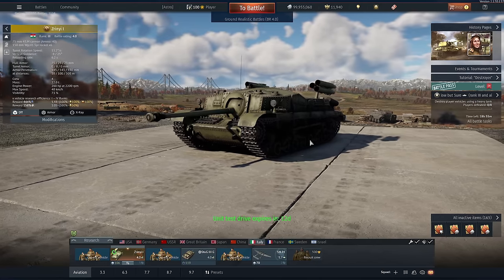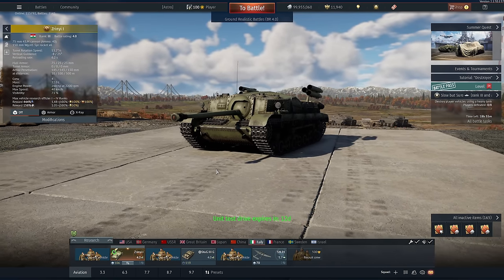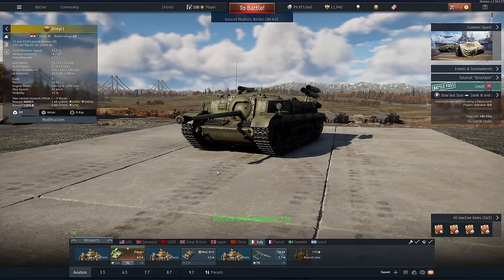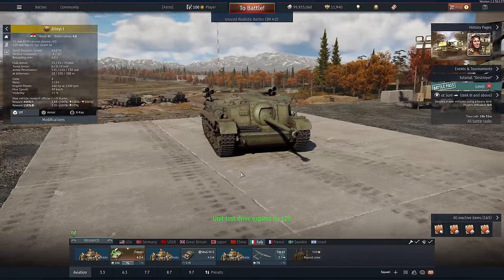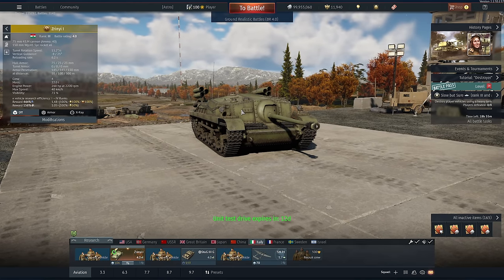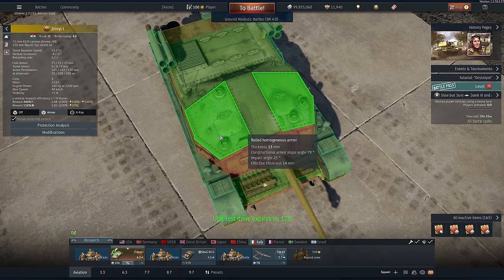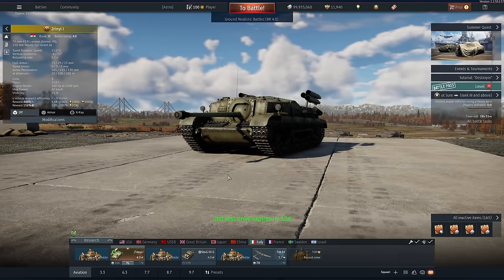This thing is just absolutely miserable to play and you're going to see it in this video today. Now it does have some things over the Stug — it can reverse very fast, not that it's very much help anyway. You have a slightly better gun depression but a much bigger forehead to hit, which is not great. Also top armor — 50 cals, MGs — not a very survivable vehicle.